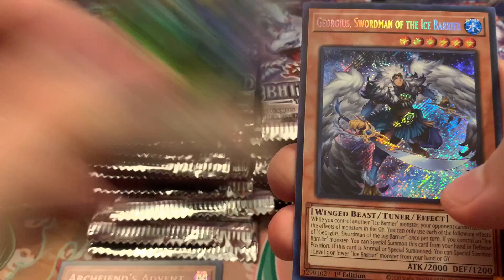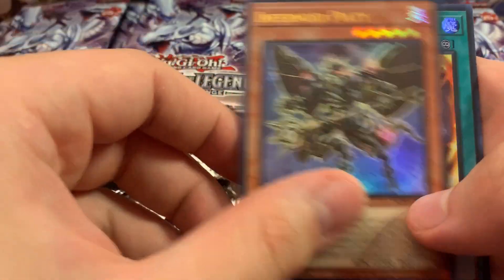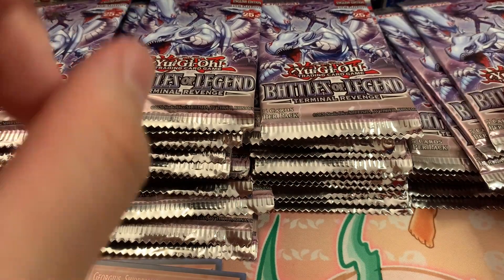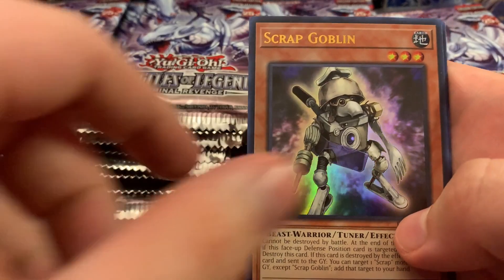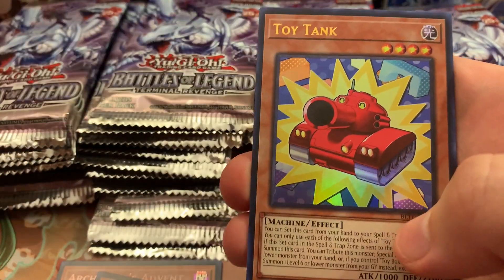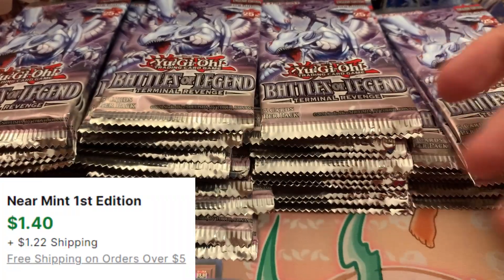We have Spirit Converter, Spiritual Beast Tamer Winda again, Scrapped Goblin, Pillar of the Future, Cyanose, Toy Tank, and a Branded Fusion. Branded Fusion is probably not too bad, but it's another reprint.